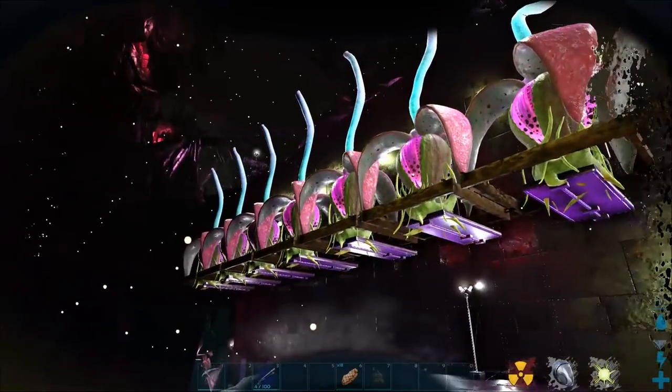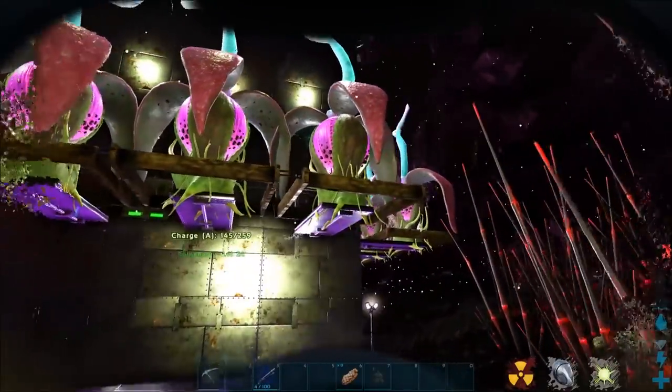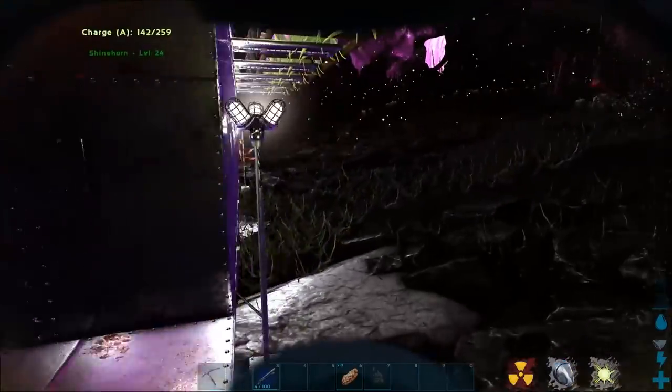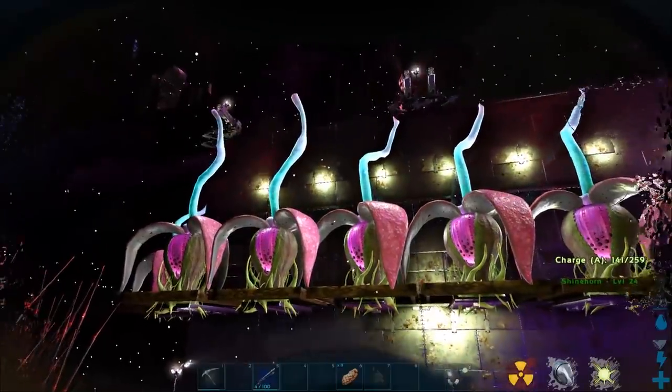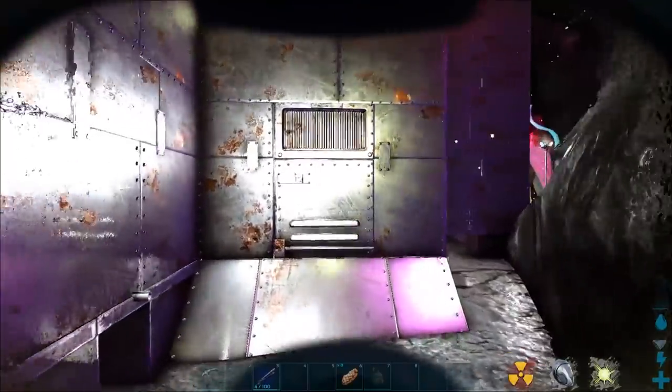Up there they're out of reach of the nameless. If I'd placed them on the ground, it's likely that the plants or crop plots would get destroyed by the nameless. Up to now none of them have, and the light surrounding my base helps stop them from attacking.